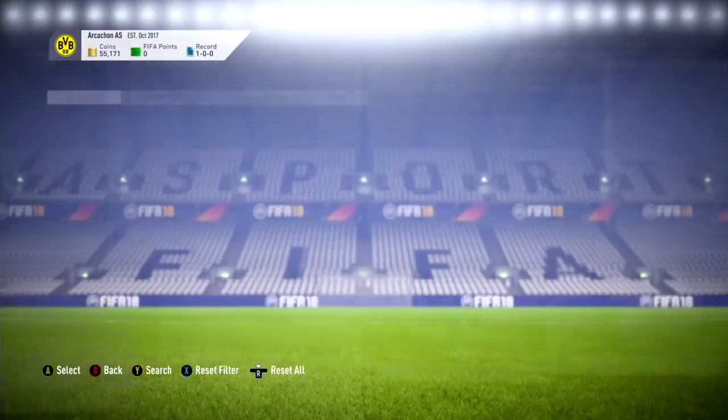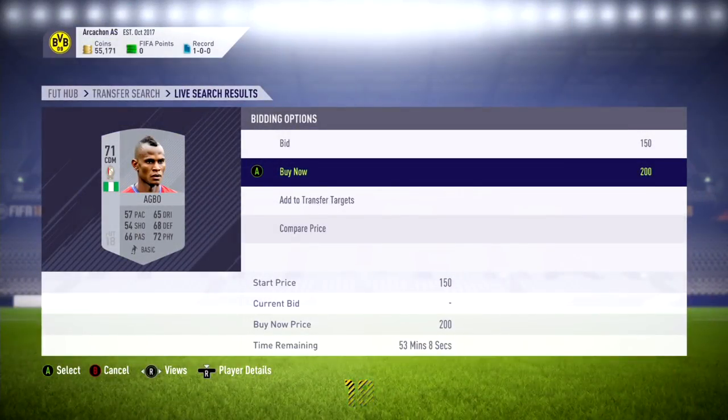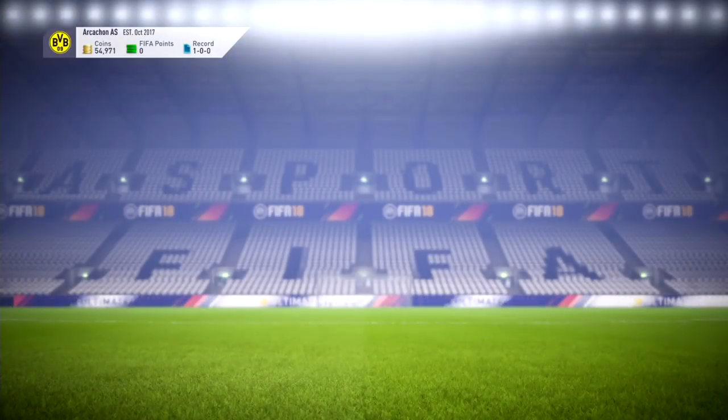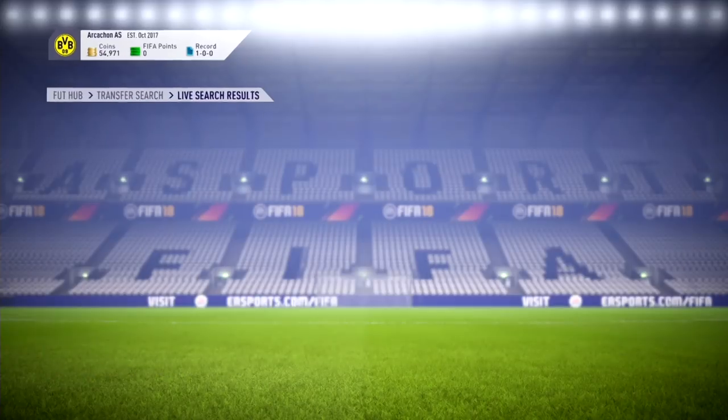Our next player is gonna be Agbo. As you can see I'm able to pick him up there for 200 coins — literally discard price. Pretty much doesn't get better than that other than bidding 150. Starting off pretty good.